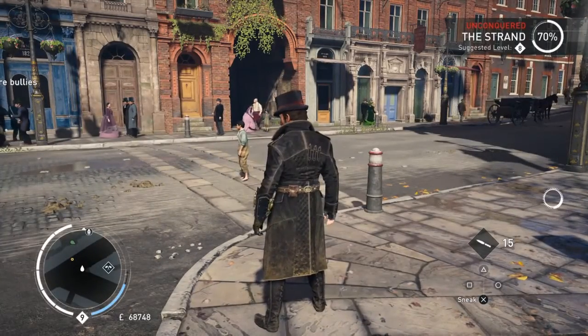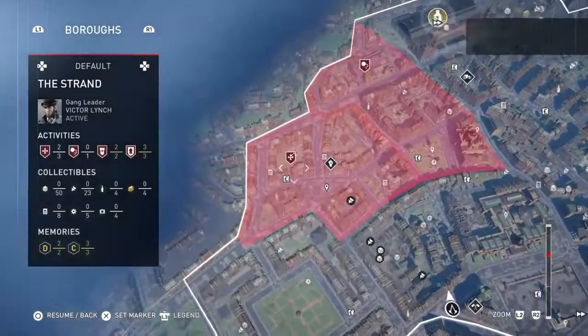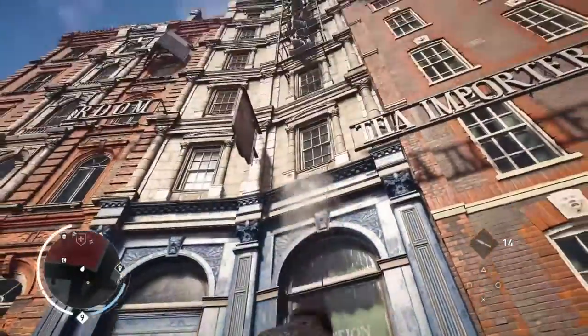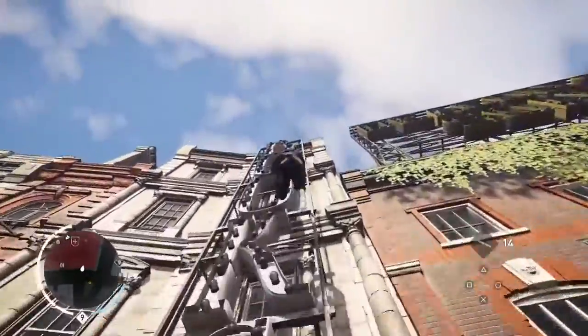So it's another double assassination job and the optional objective on this one — it's over here by the way, Argus and Rose — the optional objective is you have to kill one of the targets from a cover assassination.